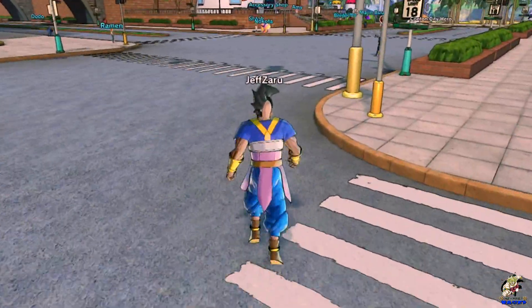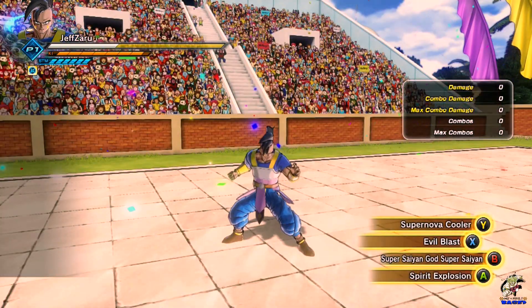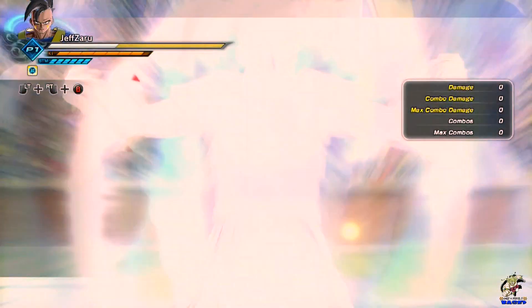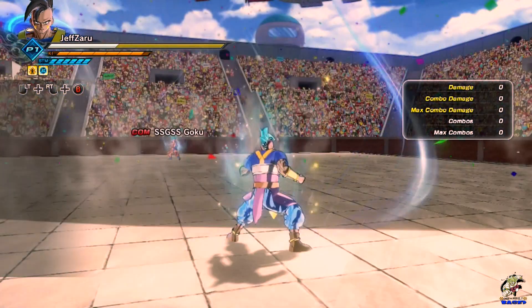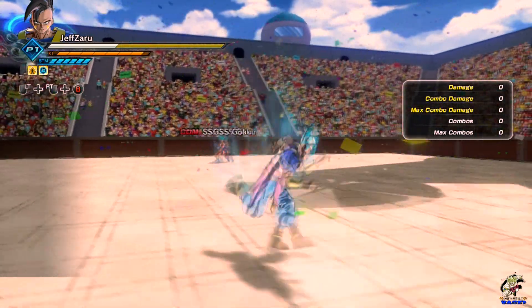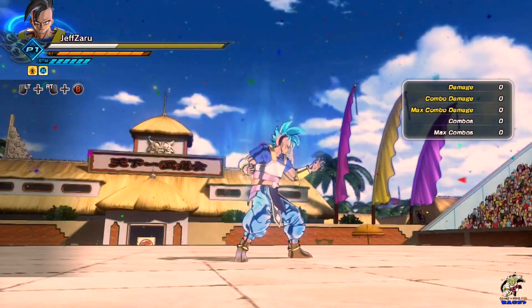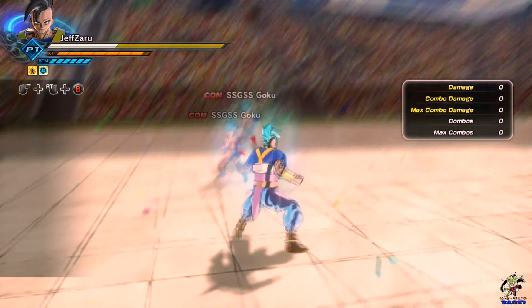I'm gonna show you guys what Super Saiyan God Super Saiyan looks like. That's what the form looks like right there, and then you turn Super Saiyan God Super Saiyan. It looks pretty nice - the blue looks nice, the aura looks nice.